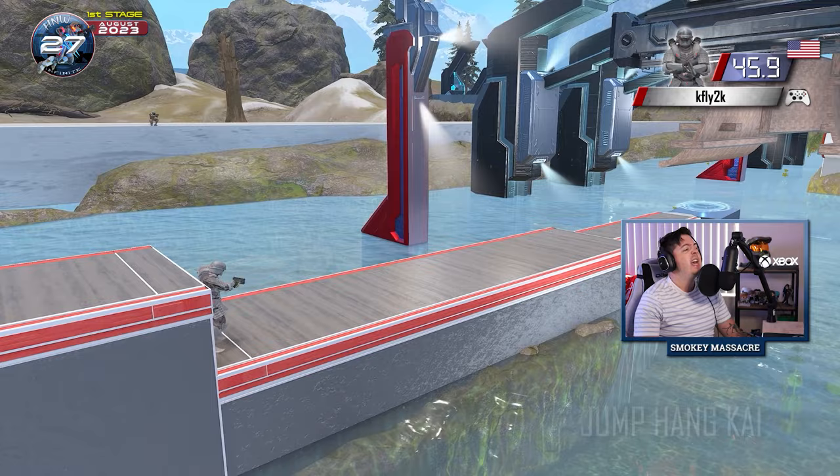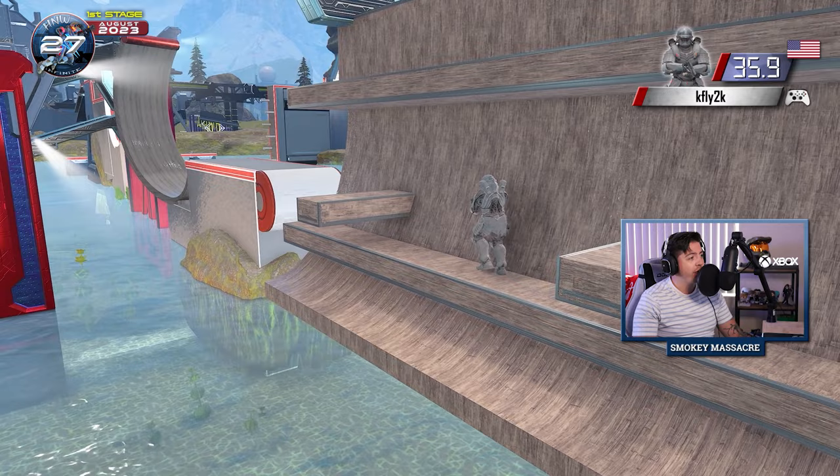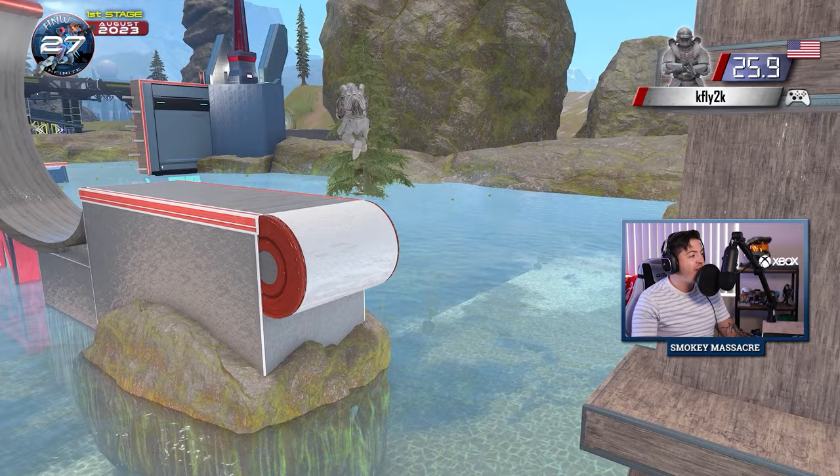He is on to the Jump Hang Kai, a famous HNW obstacle. He gets into it very nicely, but he is a little low on time right now. Considering the fact that he's going around the outside, he is going to be hurting for time after this obstacle. He's down to 30 seconds. KFLY needs to move. He is taking his time with the dismount. He finally goes for it, and he's got it. He is on to one of the most dangerous obstacles in Halo Ninja Warrior history.